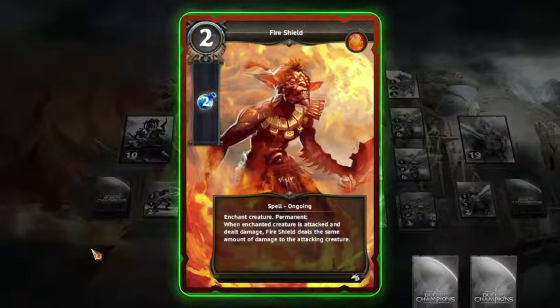When uncharted creatures attacked and dealt damage, my shield deals the same amount of damage back to the attacking creature. I like that.